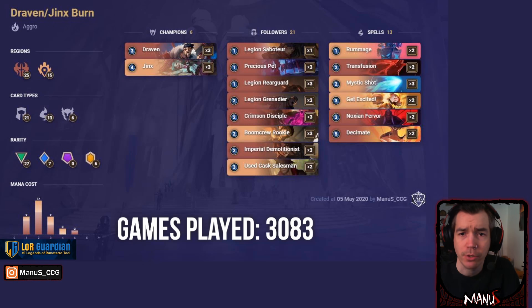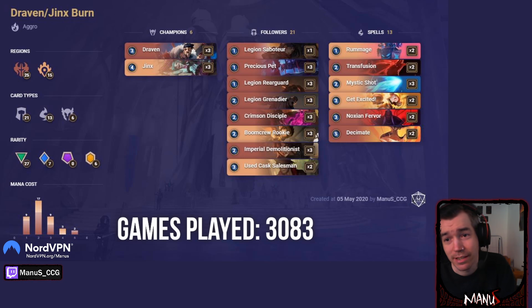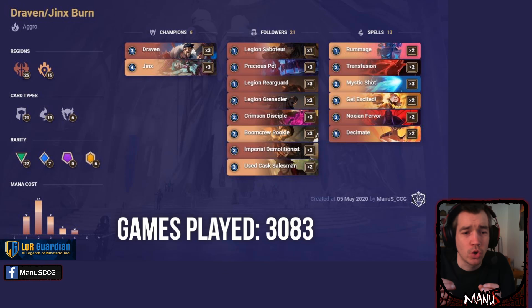Next we have Draven Jinx Burn. All I can tell you is please don't play this list. Don't put Draven and Jinx in your burn decks — they are beatdown units. They are slow. They are good units to put in play and fight, but this deck doesn't want to fight for board. You just want to get your one-drops out, hit your opponent a little, and then burn them out.